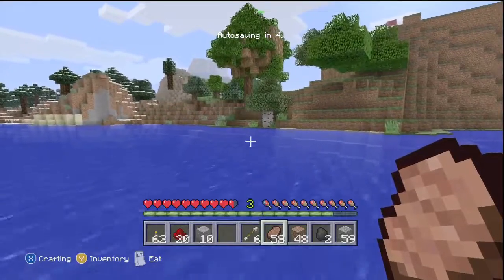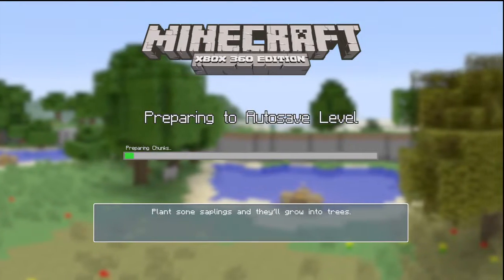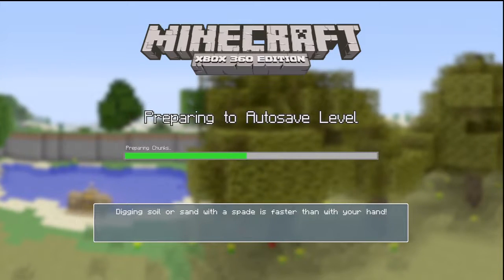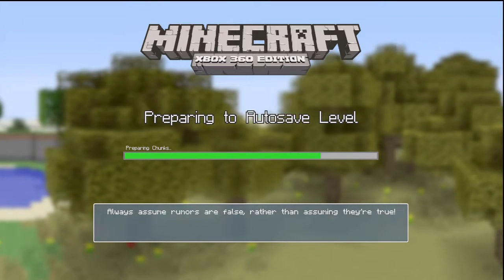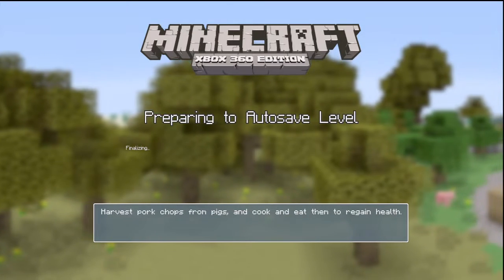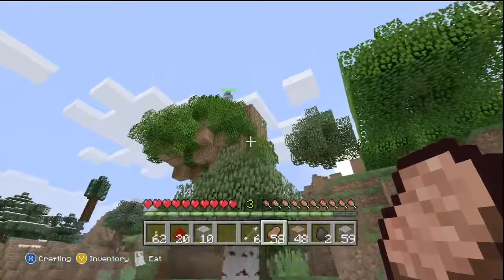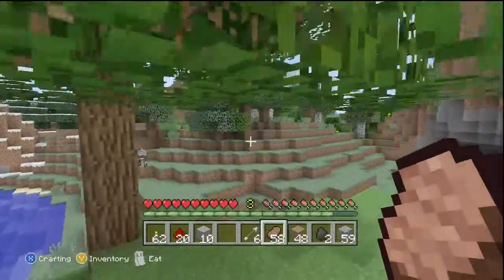Okay, do you know what I think we should do? I think we should just do more of that in the next episode. It's a trap! Harvest leather from cows and use it to make our stuff. In the next episode, back together again.